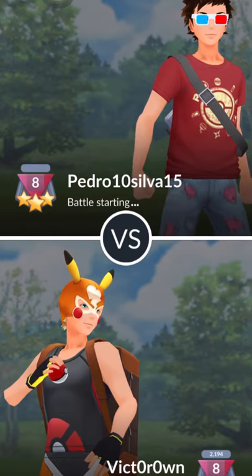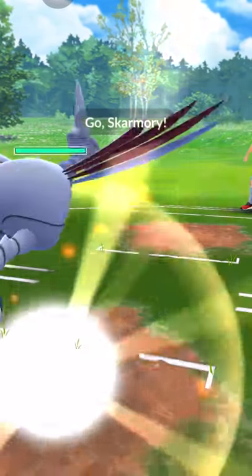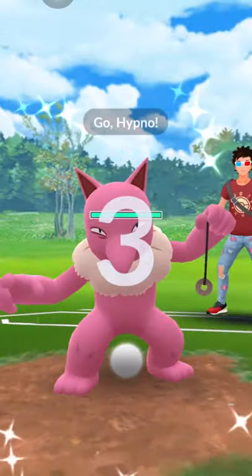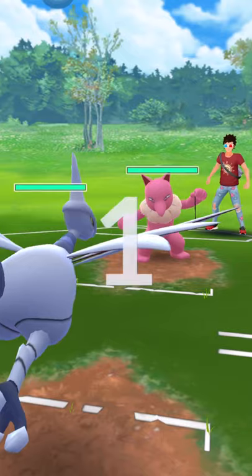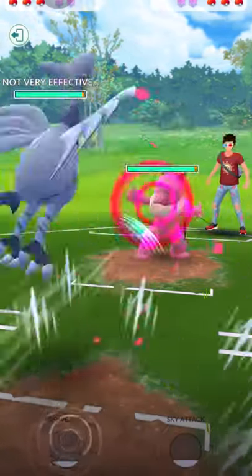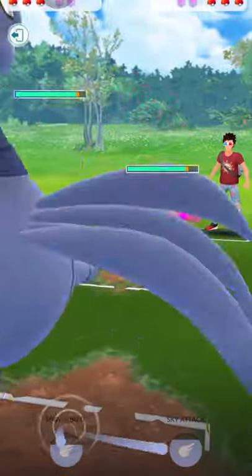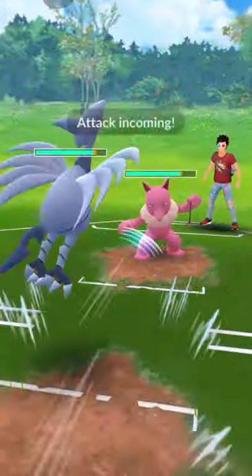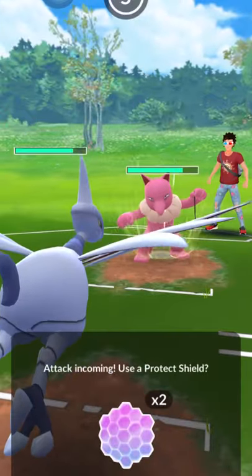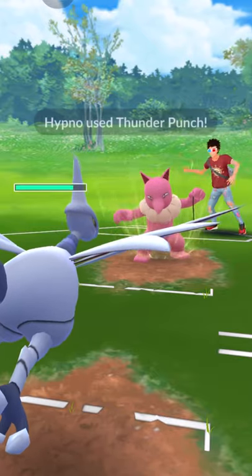Okay, next match. We have a nice shiny Hypno. A lot of people like Hypno because it's a very tanky Pokemon that knows a lot of moves — Fire Punch, Thunder Punch, Focus Blast, Shadow Ball. This one most likely will be a Thunder Punch. No stat bonus — we can take that.